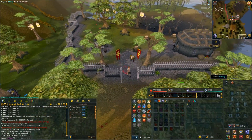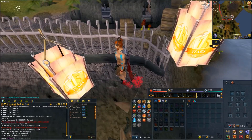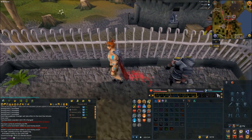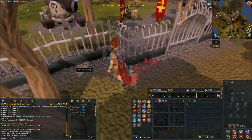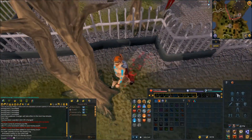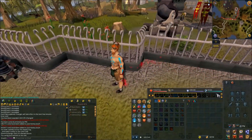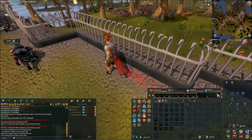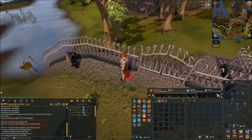If you're using the RuneScape 3 client, you need to look closely, like I'm doing right now, at the railings. You should see one bent railing, and that's the one you need to replace with your railing from your inventory. Just left-click on the railings on the fence to fix the bent railing.